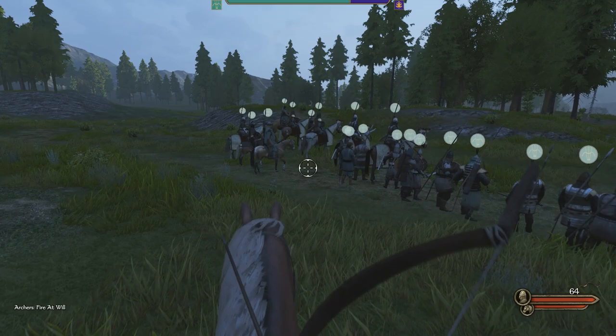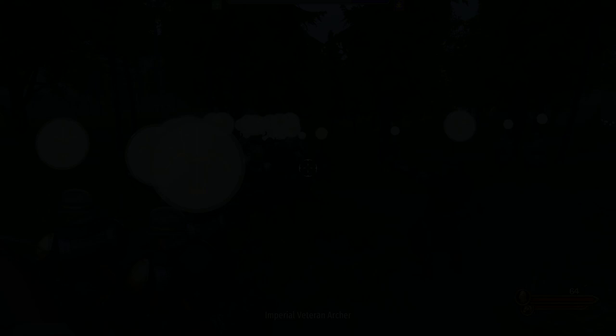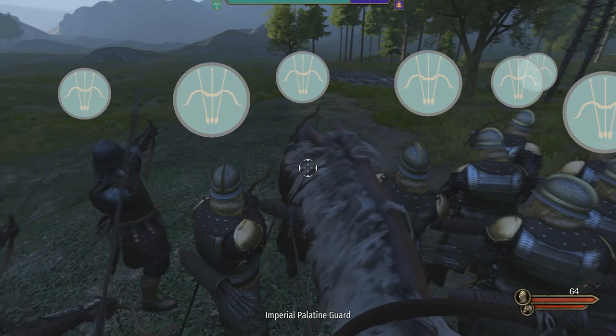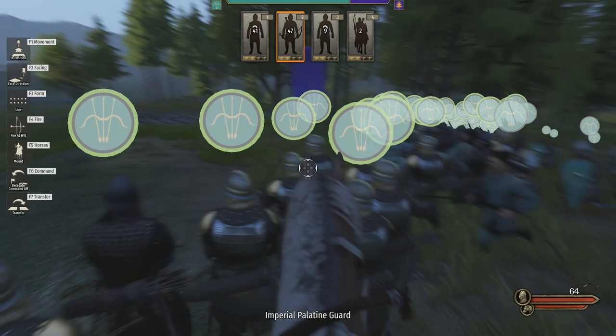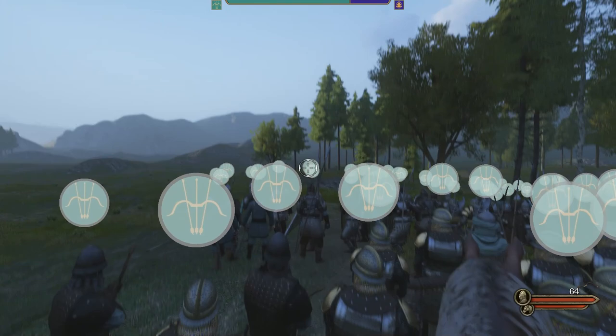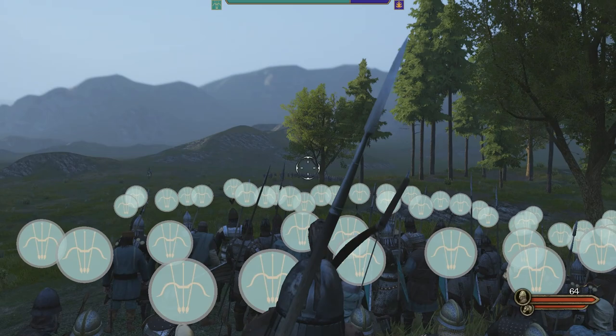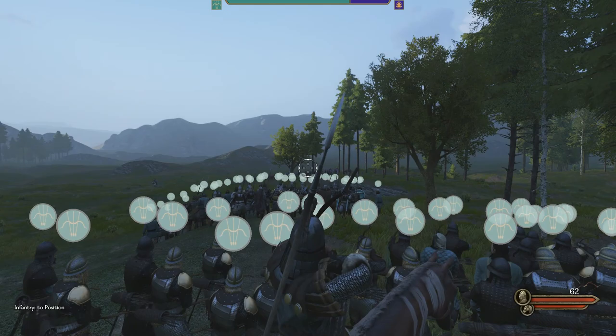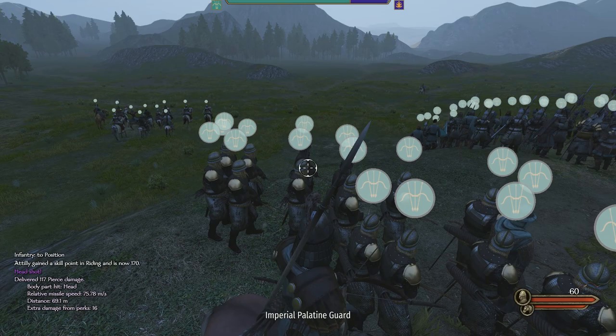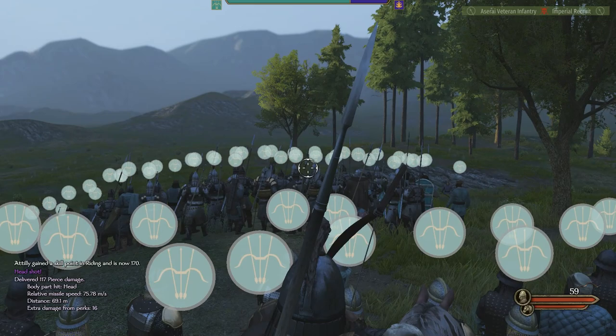Nothing was happening at first because we couldn't see the enemy. I moved up to roughly where they were and for a moment some archers started shooting towards them - unfortunately they soon stopped, seemingly right as I selected them. Could they not fire while selected as the current controllable group? Even after the highlight went away they were still not firing. A few on the edge were firing, which makes me think it's a line of sight issue - the guys on the edge can see around our front line better. Maybe they won't fire unless they have a direct line of sight, even if they technically have an arc to hit the enemy.